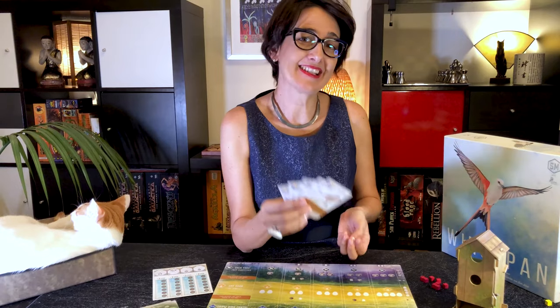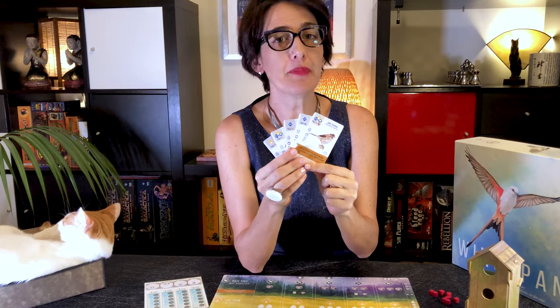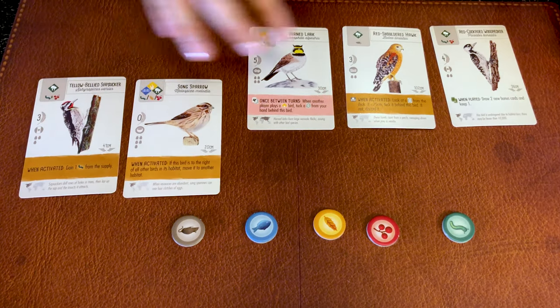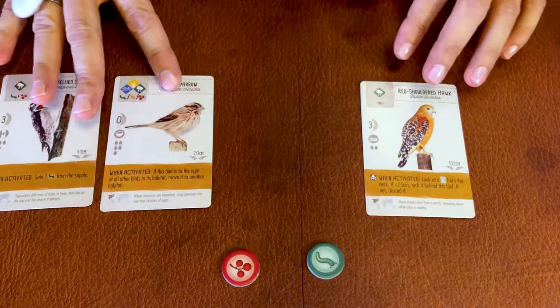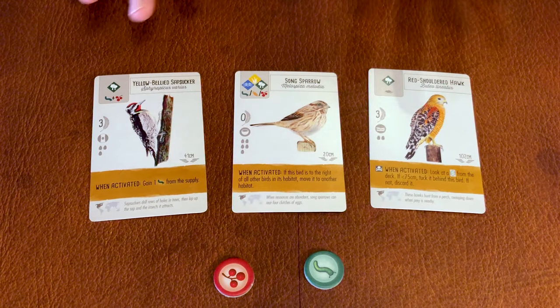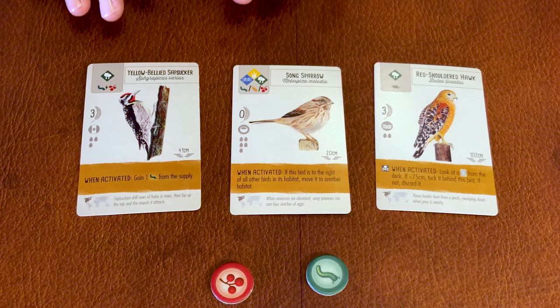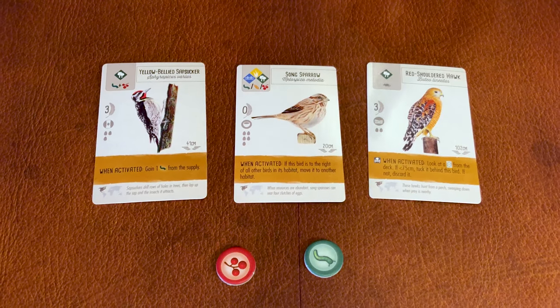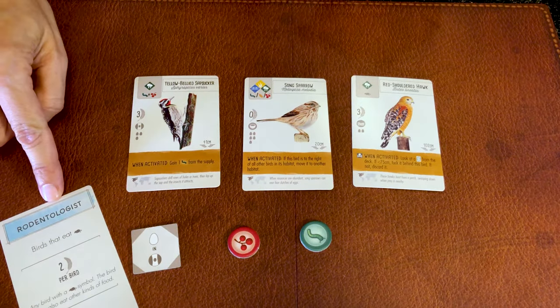Every player gets five bird cards and five food tokens, one food for each type. Players then select the birds they want to keep and discard the ones they don't — but for every bird you want to keep, you need to discard one food token. When selecting birds, pick those that will help get more cards or food early in the game. Birds that live in the forest that don't cost much food and have a nice brown power should be your priority. You can also look at the end-of-round bonuses and your objective cards to fine-tune your decision.